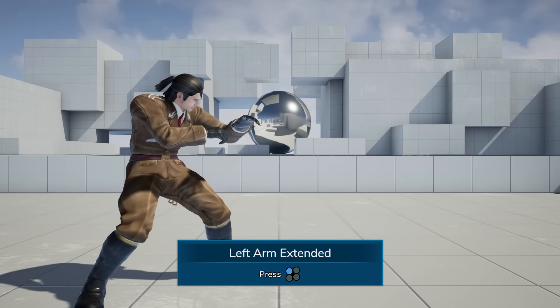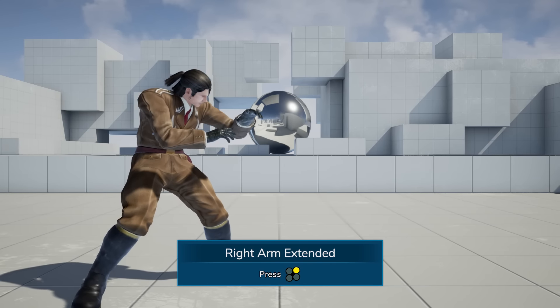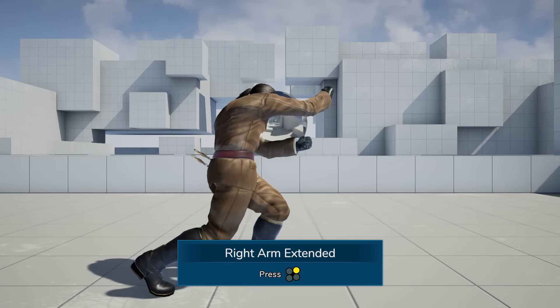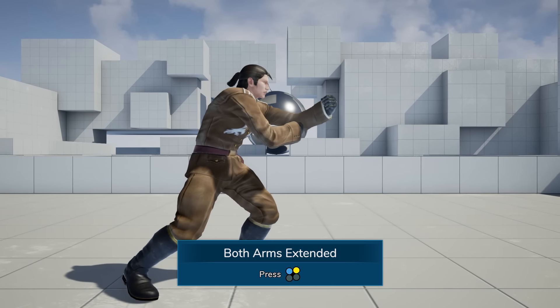If the attacker reaches you further with their left arm, the escape input will be 1. If the right arm reaches further, then the input is 2. If both arms reach together, then the escape input is 1 plus 2.